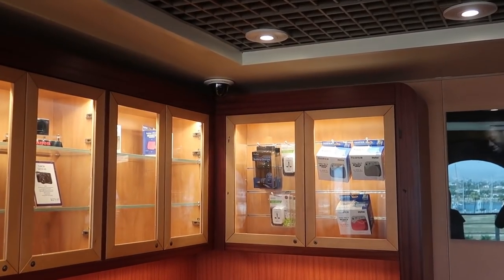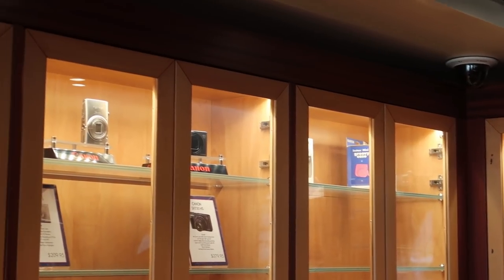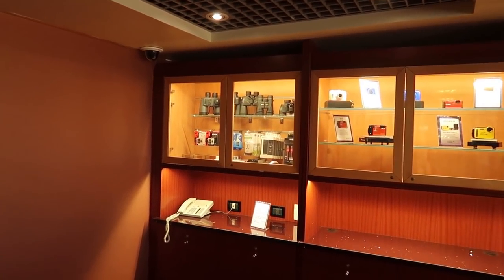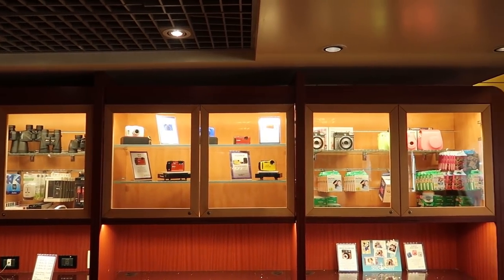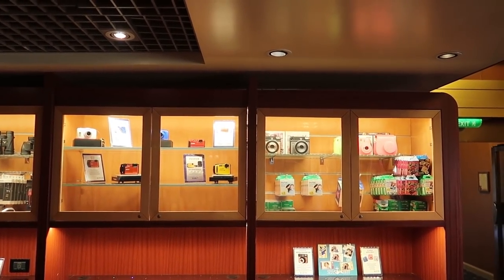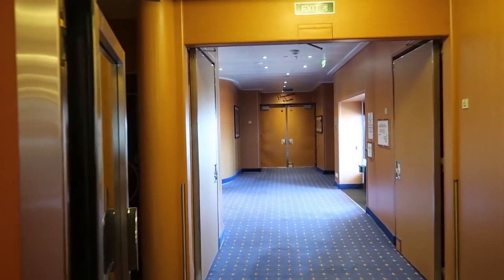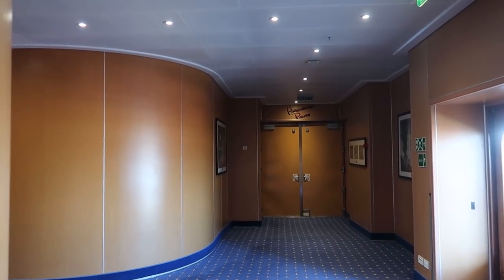At Shutters you can also get your family photo put on a coffee mug, buy binoculars, digital cameras, Instax cameras, and Instax film. Turning right from Shutters we head toward Animator's Palette, where we had dinner last night. It's currently closed, but we'll link the video in the description — we also dined there on the Magic.